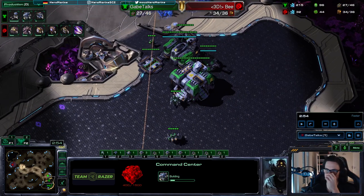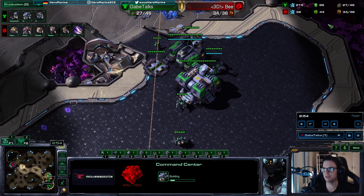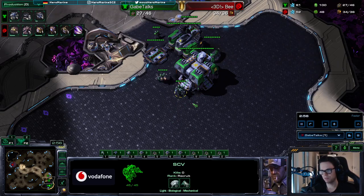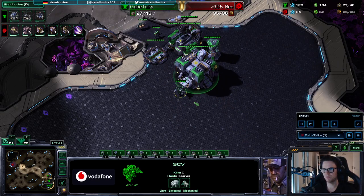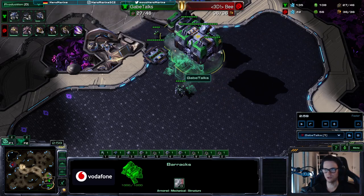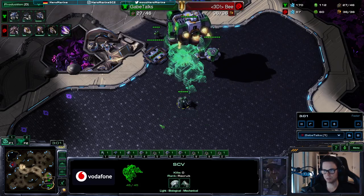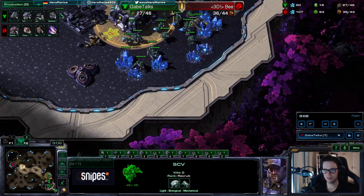We get the third command center. Now if you look at my money, I only have 100 gas and 200 minerals, so this is an important step. The first building I'm going to build is the starport. I also swap my add-ons here — I got a reactor for my factory — but first I build the starport.